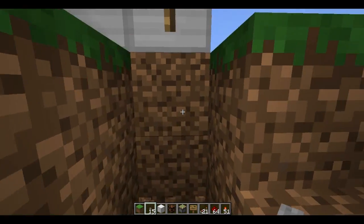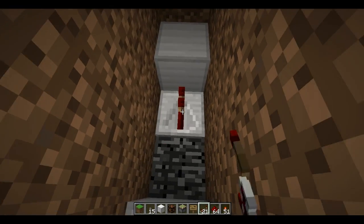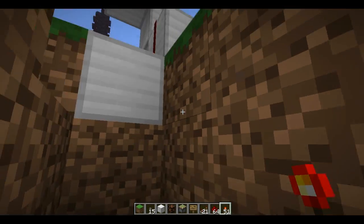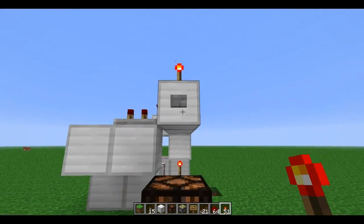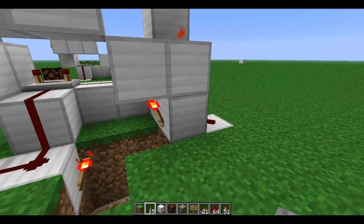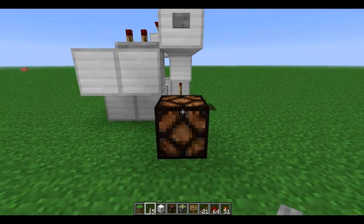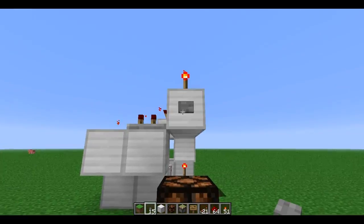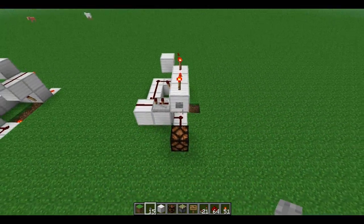Or we can make an automatic reset, which I'll do right here. Put two repeaters — one of them on four delay, one of them on one delay. Redstone here, torch here, and a torch here. Your automatic reset is all good to go. This is pretty compact and pretty easy to make.